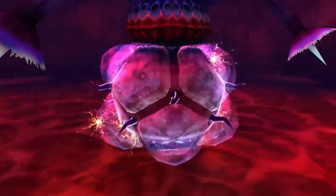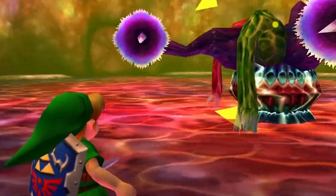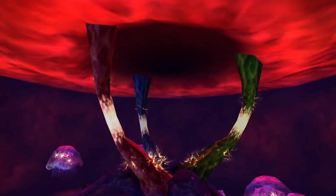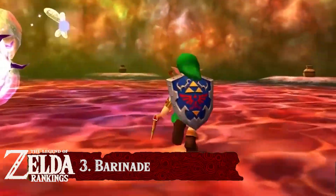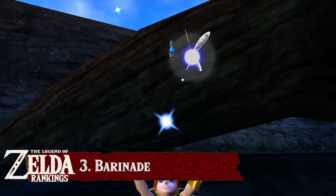Number 3: The Bioelectric Anemone, Barinade, inside Jabu-Jabu's Belly. Gameplay — seriously, gameplay — and a unique boss design that is disgusting and which you want to defeat as quickly as possible. That is Barinade, the boss that stands in the way of rescuing child Princess Ruto and obtaining the Zora Sapphire, so you can return back to child Zelda.